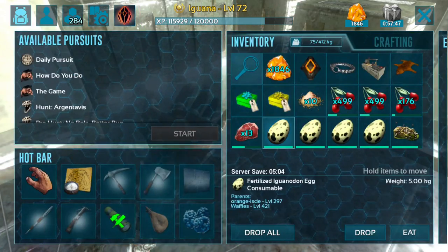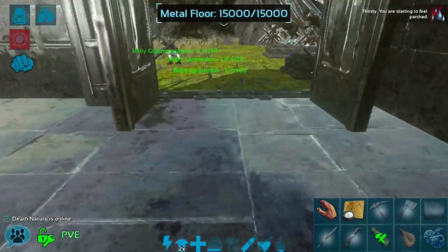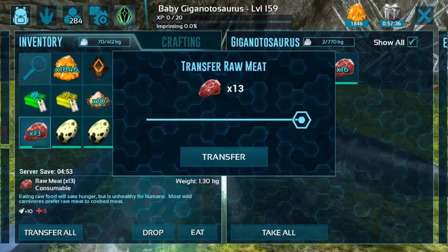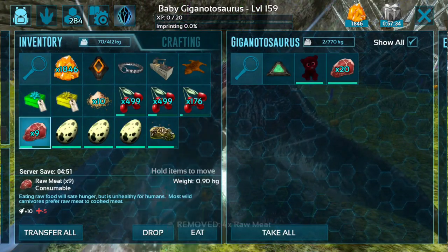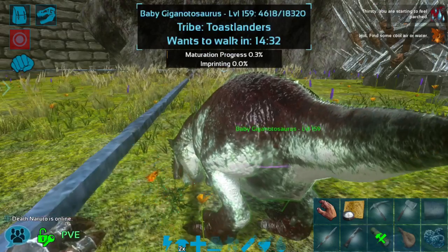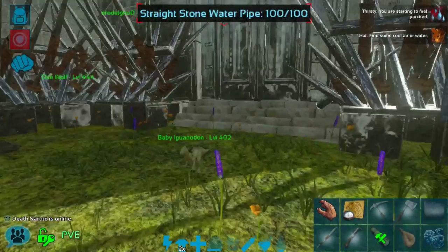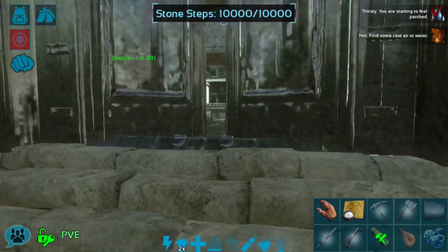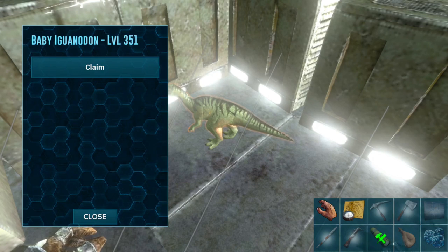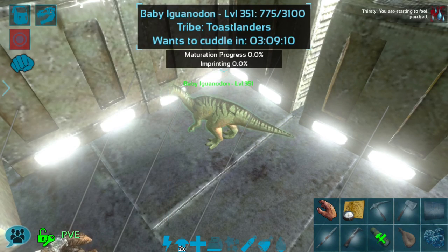I'm obsessively checking the giga — I want to make sure he has plenty of food at all times. I'm really nervous about this giga not having enough food at some point because I really want him to grow up and be one of the main gigas around the base. He's pretty awesome. This next iguanodon egg is a lower level and also not mutated, it looks like.